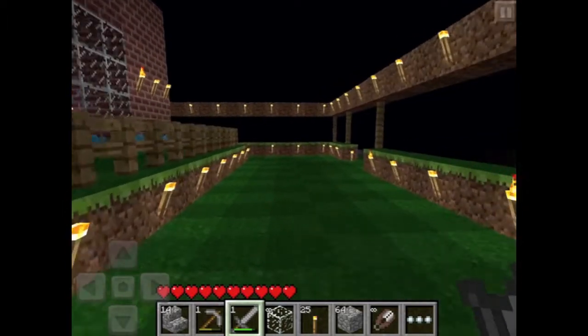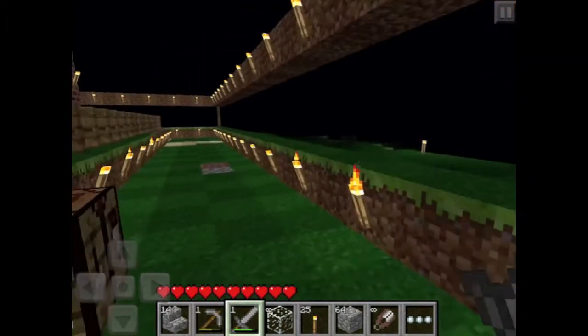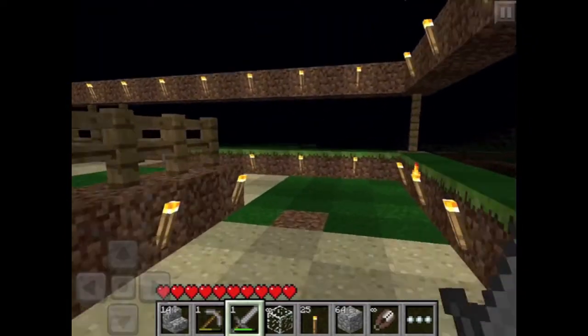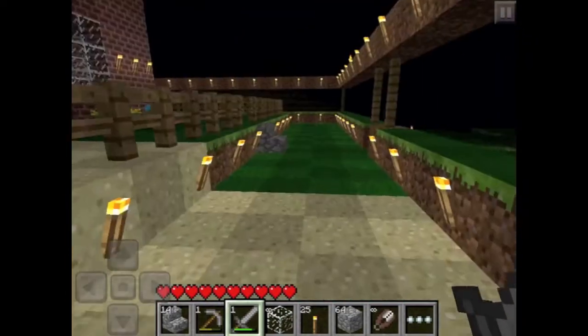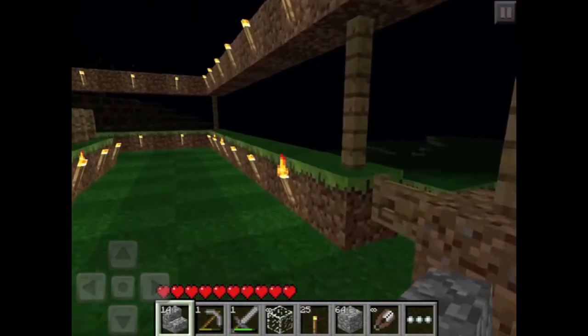Then there's creative mode, where you have unlimited resources and you can just build whatever you want. There are no zombies, and you can also fly to get a bird's-eye view of what you're doing.